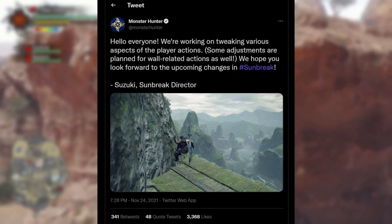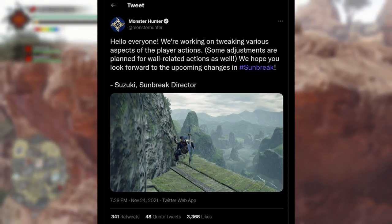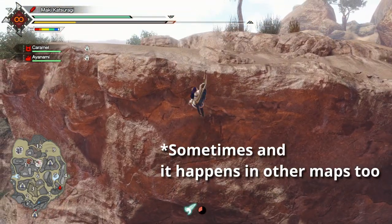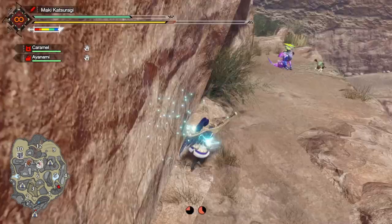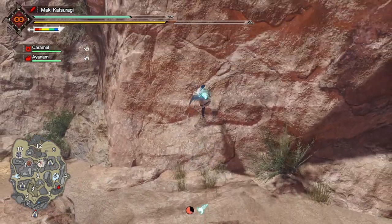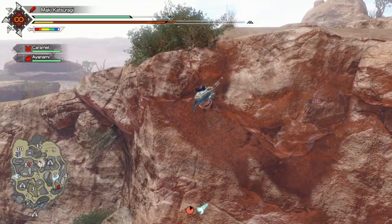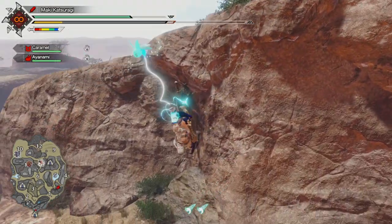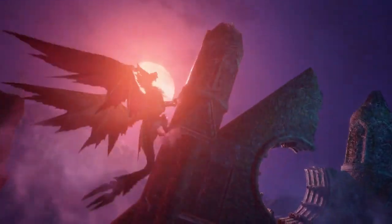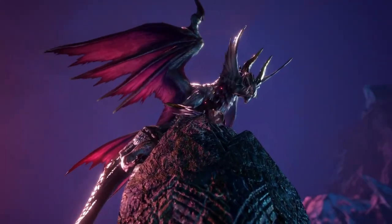I'm quite sure there was a tweet where they mentioned improving the wall climbing experience in Sunbreak, because as you saw from the video, my hunter just ends up getting stuck. I also wish there was a way to wall climb without using the wire bugs, because apparently you can do that but you have to ditch all of your wire bugs. Hopefully most of the wall-related running issues get fixed, especially considering how wall combat might be a thing in Sunbreak since we saw Malzeno running up the wall.